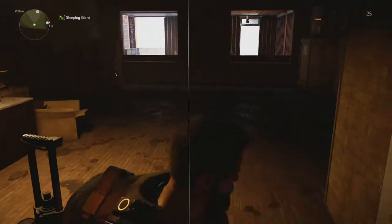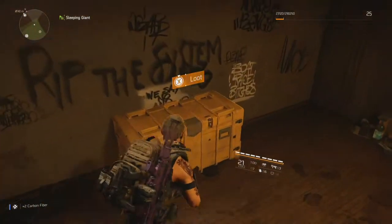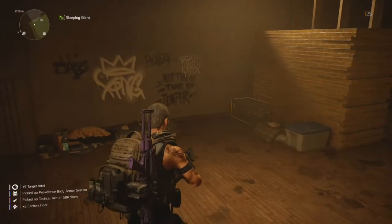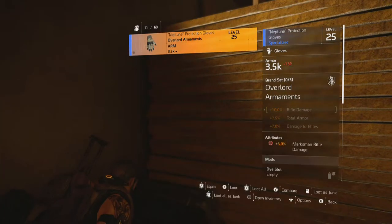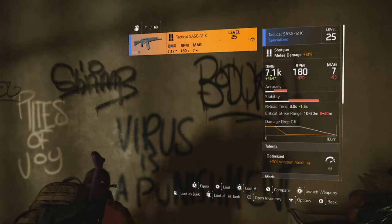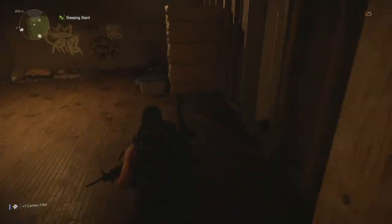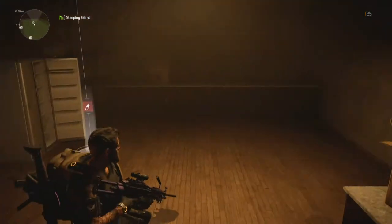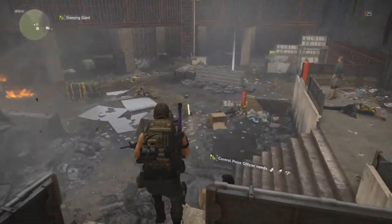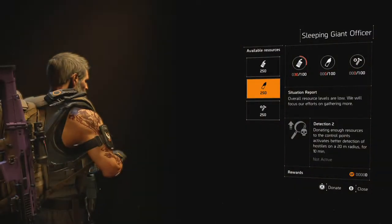Oh wow, I can open that. Looks like I got some new body armor. Ooh, weapon case! Got a shotgun. I think we're done here — I have to go give 50 supplies to the control officer, so let's go do that. I'm finding water everywhere, so let's go ahead and give them a bunch of water.